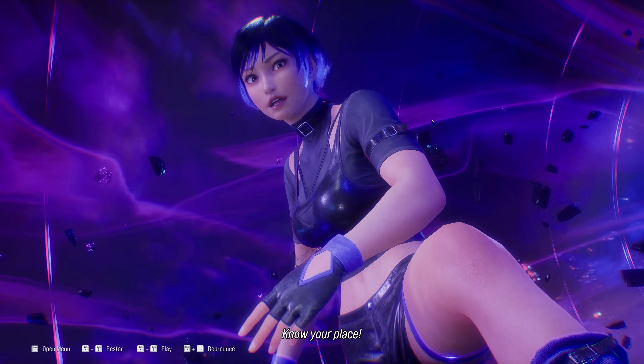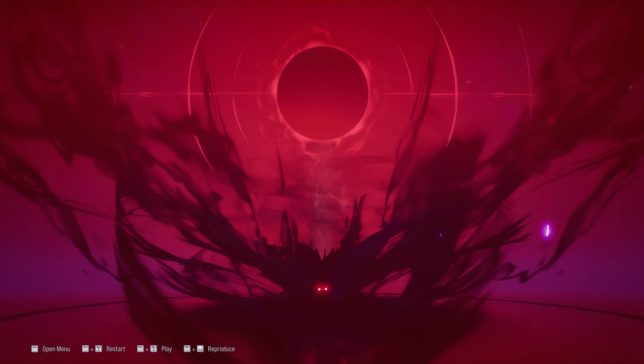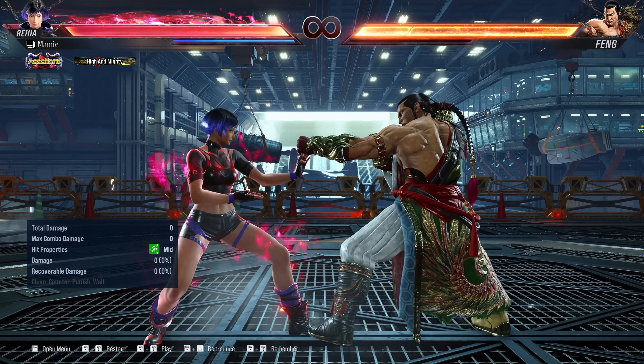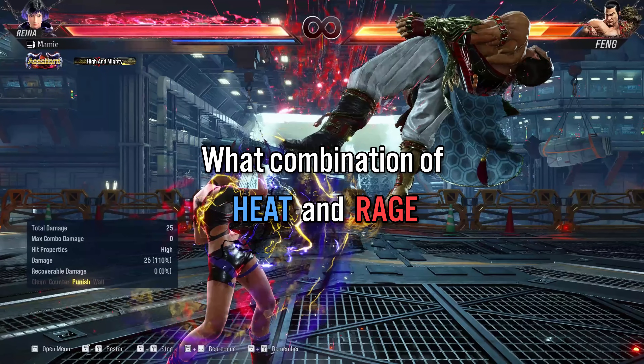I often see people using rage art in ways that aren't really optimal, so today we'll be going over when to use it in combos so you always get max damage. Let's say you have both rage and heat available, and on the brink of death, you hit a clutch launcher. What combination of heat and rage will output the most damage?